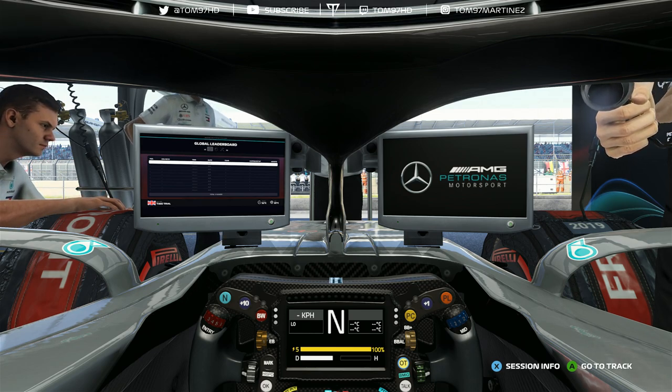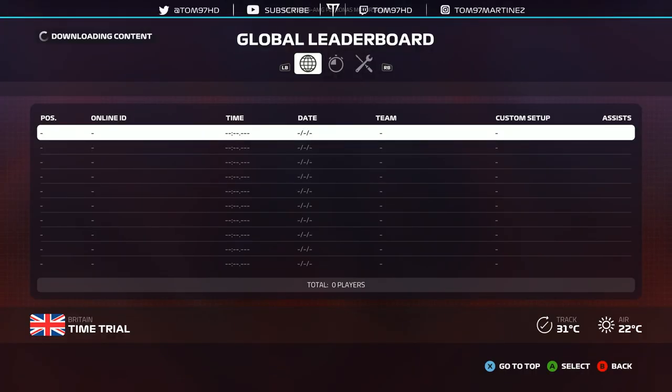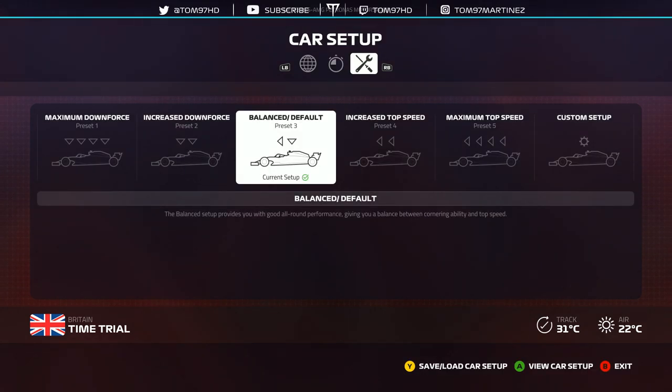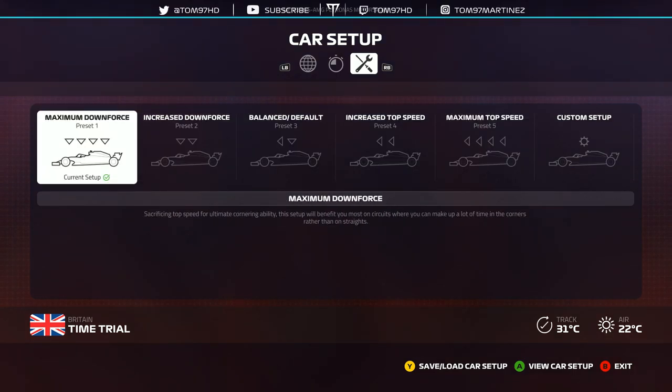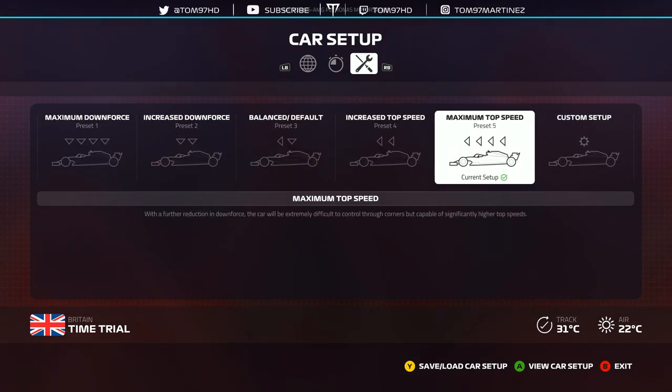Let's jump into the menu screen and look at some setups. Personally, I always kind of use what other people use. This video is going to be more about the base key pointers of an F1 2019 setup, because setups can be track-specific and this is not about showing you the fastest setup for every track — it's more about showing you the general idea of how to achieve a fast setup. On the setup screen you have five preset options, from default all the way to maximum downforce and top speed.